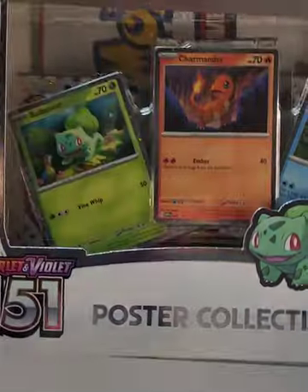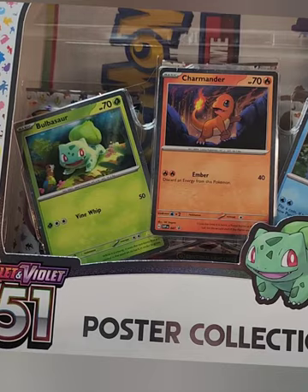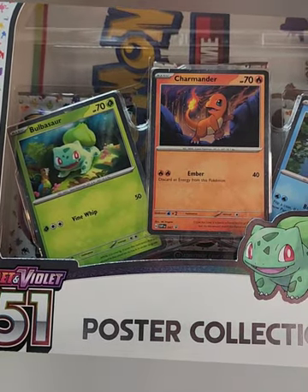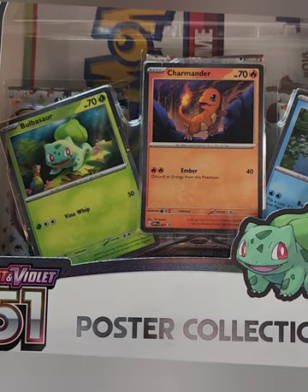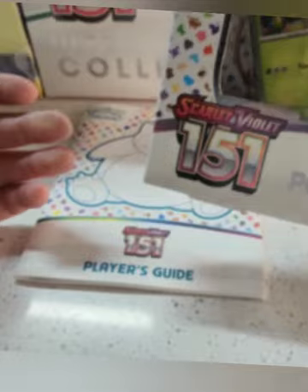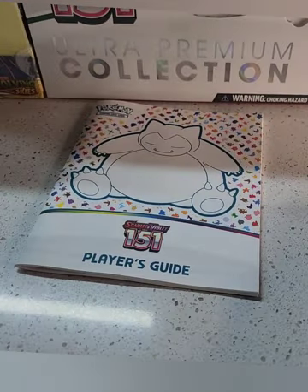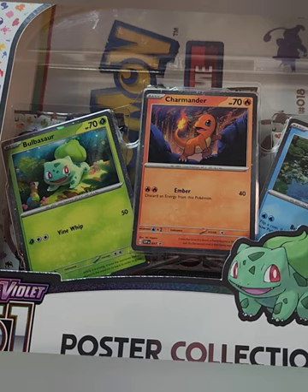Hey guys, welcome back, it's Jermaine from Ivanka Global. First of all, we've got the poster collection here with the Bulbasaur, Charmander, and Squirtle — so three promo cards, which will be good, and a poster. Looks like three packs. I got the UPC as well, which I'm gonna open in another video.